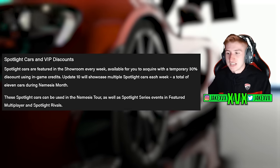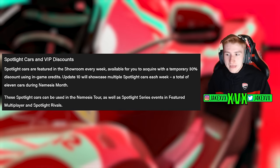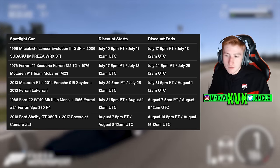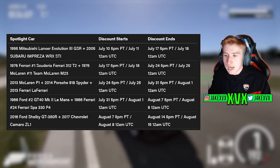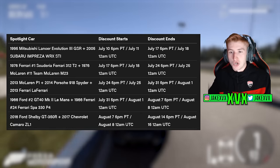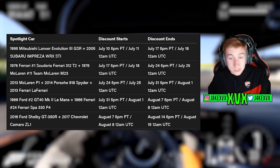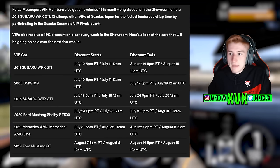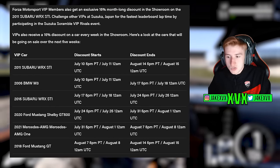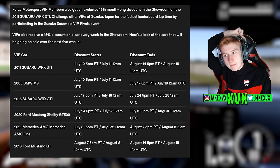Spotlight cars and VIP discounts — this is where some of the new cars are usually placed. There are two spotlight cars per week, apart from the middle week where there are three: the McLaren, Porsche and Ferrari. As far as I'm aware, none of these cars appear to be new to Forza this month. VIP members get an exclusive discount on a load of cars including a couple of Subarus, some Fords, BMW and a Mercedes.